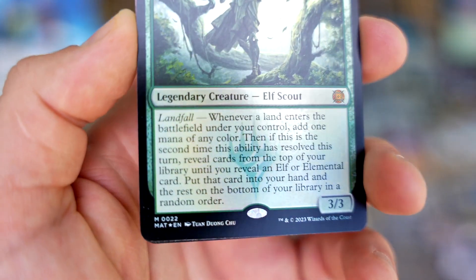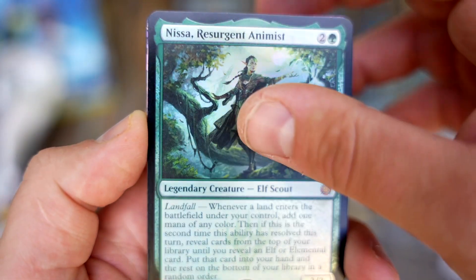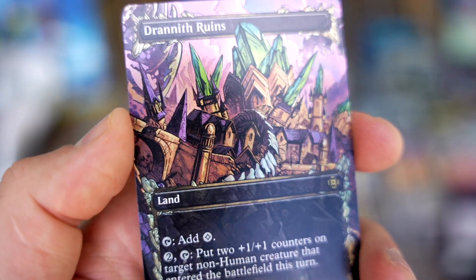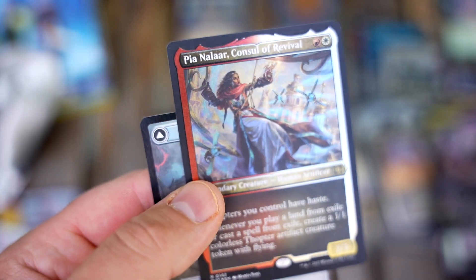Nissa's Resurgent Animus — elves, you guys know I love elves. Landfall — this is a cool card; I was looking at that for my alpha elf tribal deck. Another Drannith Ruins — you can see we got a whole plate. There's the Ikoria artwork, really cool. We've got a ton of Drannith Ruins in this box, and another Pia Nylar — the duplication is going to be absolutely nuts if you open a booster box.